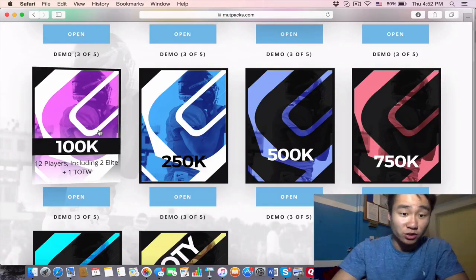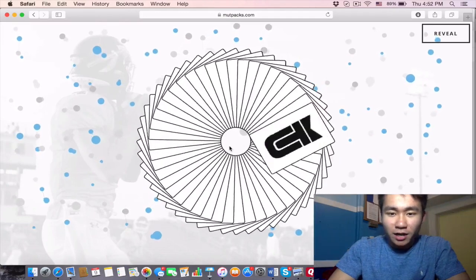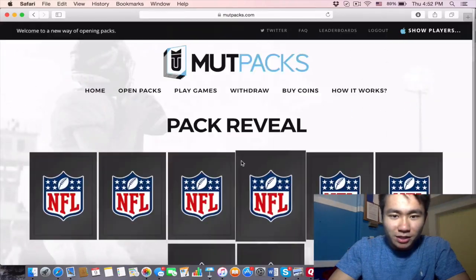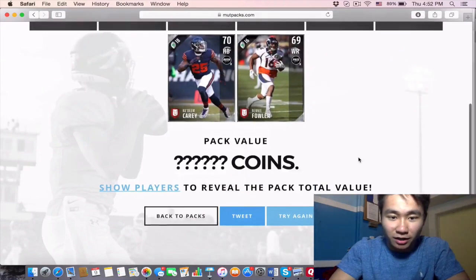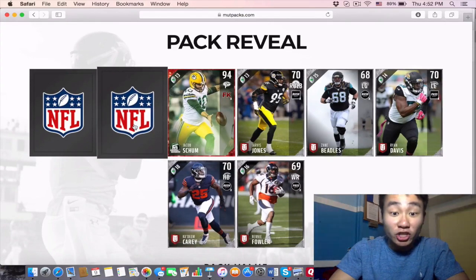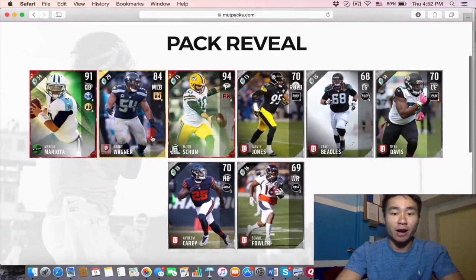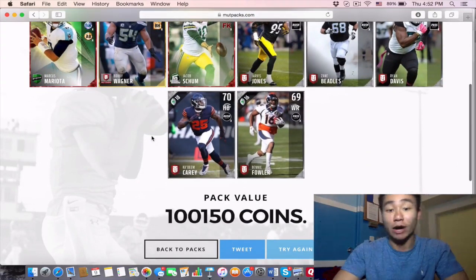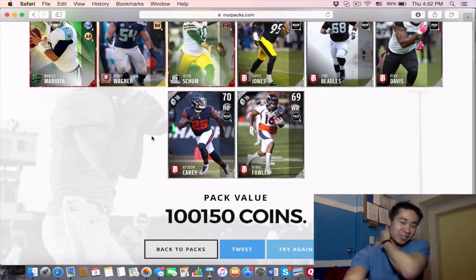This 100K pack has 12 players including two elites and one Team of the Week player. Pack reveal — keep clicking. Oh god, those silvers are gross. Another silver. What's going on? Jacob's shoe, okay, and Marcus Mariota — how much is this? Oh wow, we just broke even. The pack value for the 100K was pretty much what we paid. We won about 150 coins, give or take.